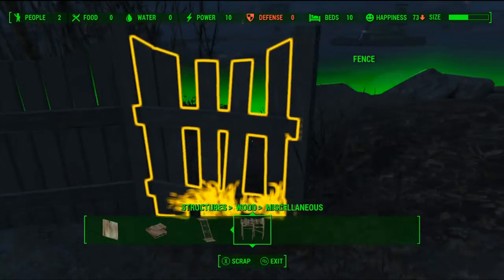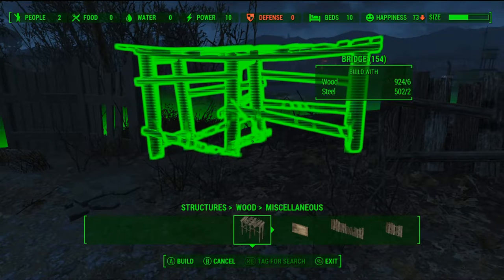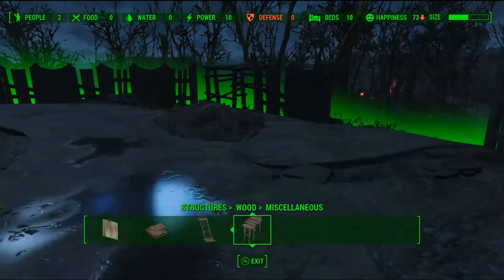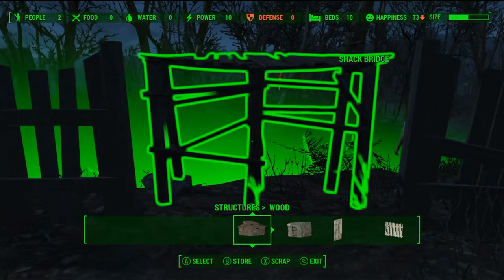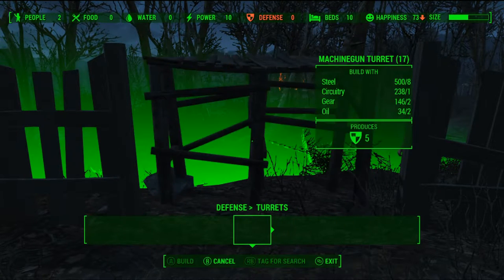I want one more platform for this side, and we're going to use these to support our turrets. I don't use traps — I've tried to use them before but the fact that they have to be reloaded I don't like. You can even use the terminal to make them dummy-fire or whatever, but it just doesn't work. So what I've found is just to give the settlement tons of turrets.